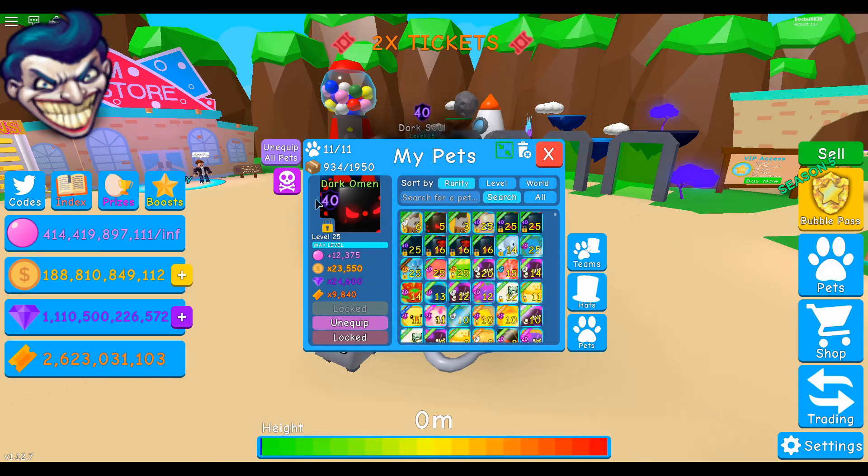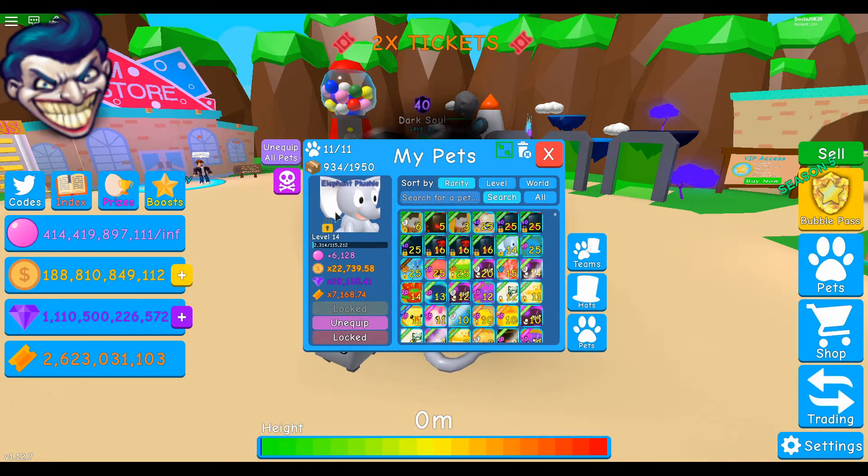The ticket multiplier is 13,350. That is definitely a game changer for collecting tickets. Comparing the Dark Soul to a fully leveled, fully enchanted Dark Omen — the Dark Omen does 9,840 in tickets, so the Dark Soul has about a 4,000 advantage. I've got a shiny Dark Omen that's not maxed yet — it's at 7,000 — and I'll be maxing that out to compare.